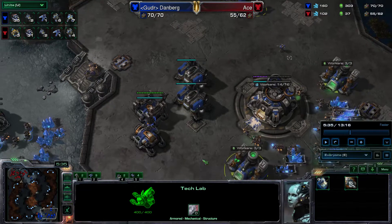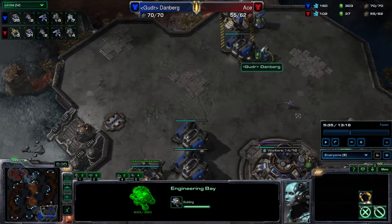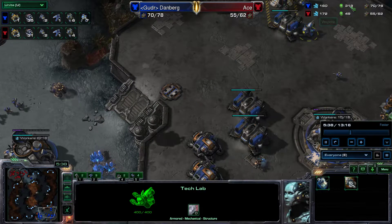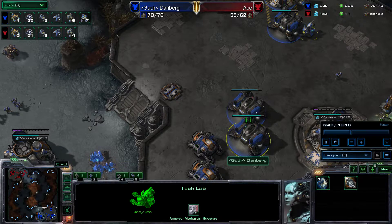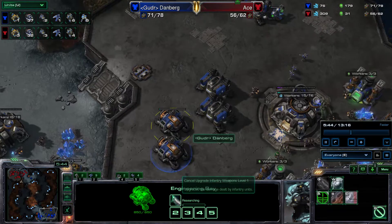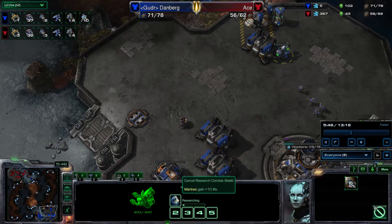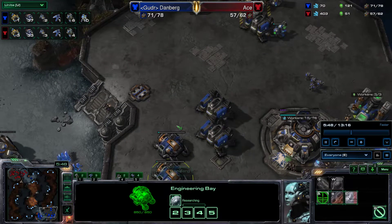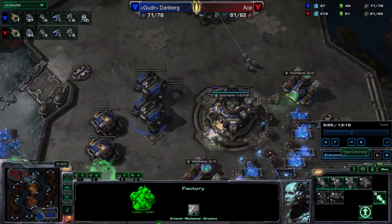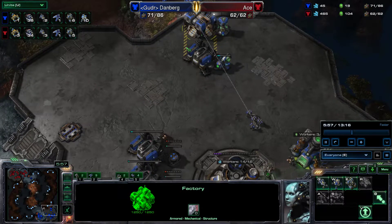As soon as stim finishes, you're going to get plus one attack, plus one armor, and then start combat shield with your new gas. I've got about 300 gas banked right now. You'll see I've got plus one started, combat shield started, and plus two started. If I moved out early enough and started my tank when I should have, I should have by seven minutes thirty seconds two tanks and a whole bunch of bio with one-one upgrades.